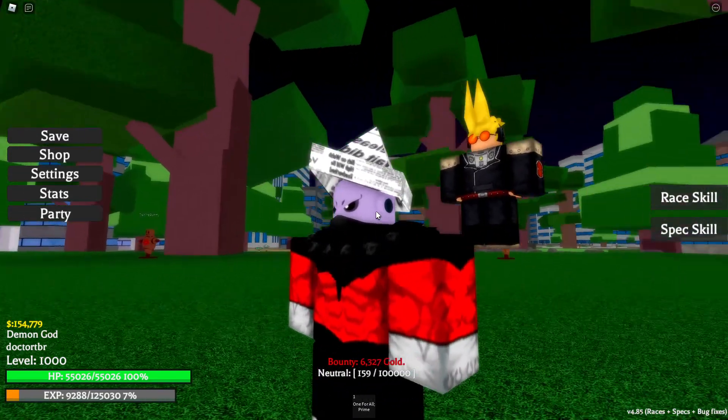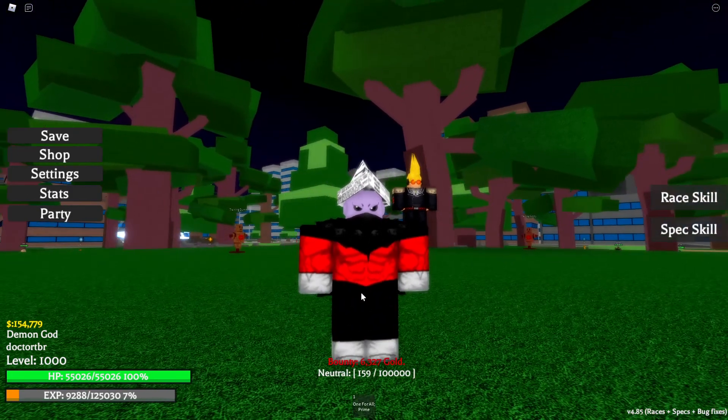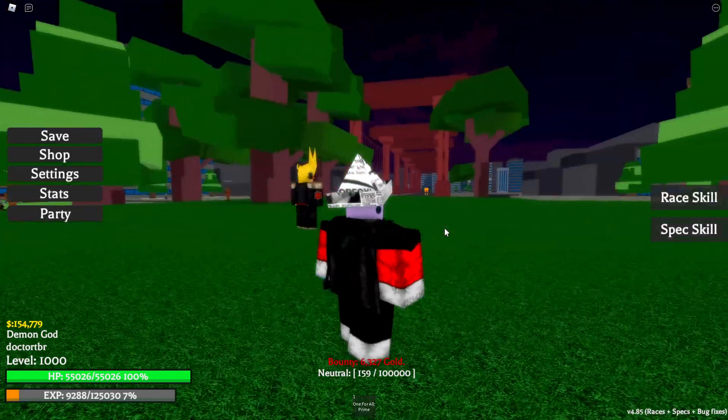So when you get the race, your skin turns purple and you get this face and you get these little things — you basically just look like a Gyran. You don't actually get these clothes though. These are the Gyran's outfit; they're normal. These don't come with it.